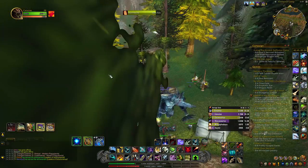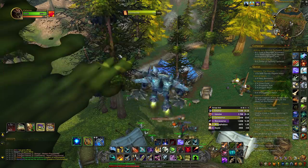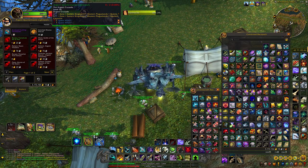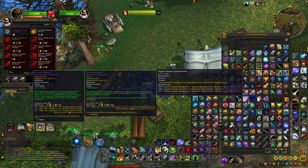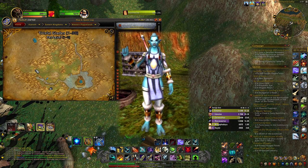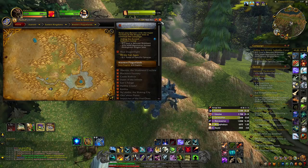Now let me show you the Argent Dawn Commission NPCs. I'm at Chilwind Camp in Western Plaguelands — there's a gnome here who is the Argent Dawn Quartermaster, Light Spark. Even if you're Horde you can interact with him, and if you've had the Argent Dawn Commission in the past he will resell it to you. There's also an NPC at the Bulwark — a troll named Asana — who will do the same thing. Both are Horde and Alliance accessible.